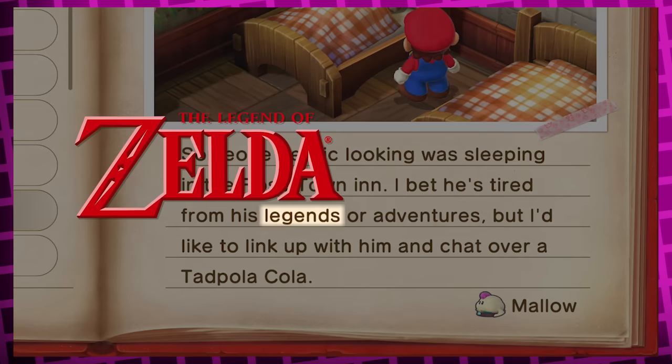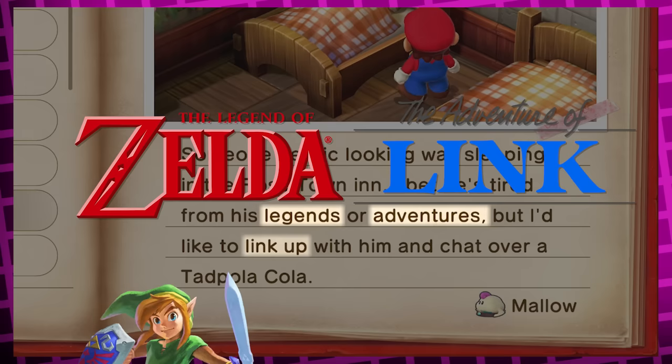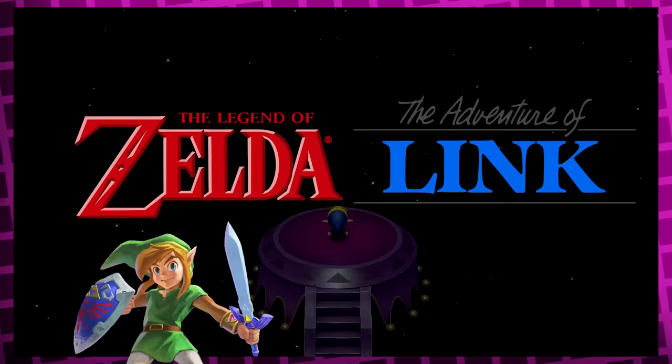That's just filled with all the references — 'Legends' as in Legend of Zelda, 'Adventures' might reference Link's Adventure, 'Link up' as in Link's name, and Mallow saying he'd like to chat might be poking fun at the fact that Link is a silent protagonist. I'm surprised he didn't write something about how he's probably dreaming about giant magical fish in the sky.